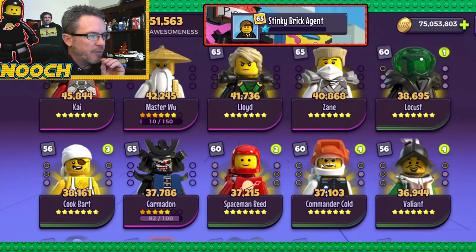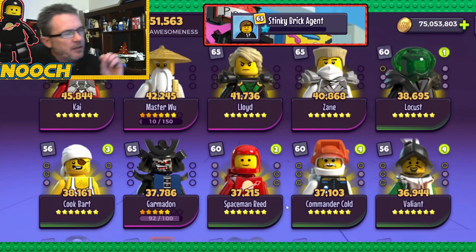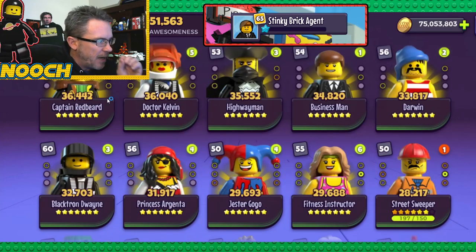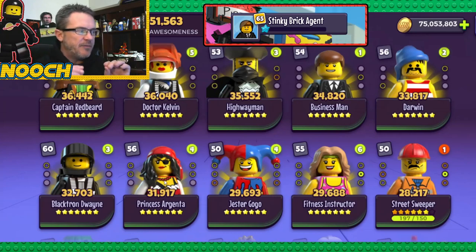Then we've got three Space here — Locust, Spaceman, Commander Cole — at Gear 6, level 60, seven stars, so kind of getting close to maxed. And then Pirates at level 56, another Pirate here, another Pirate here. So he's got all of his Pirates at seven stars, Gear 6, level 56.